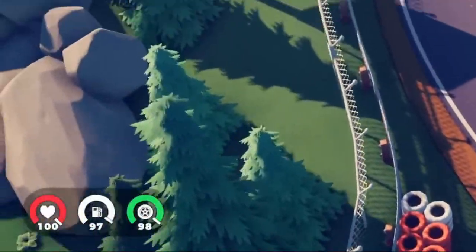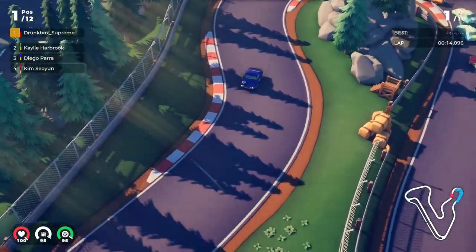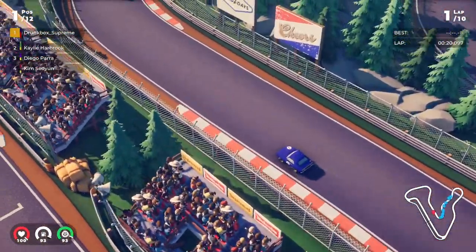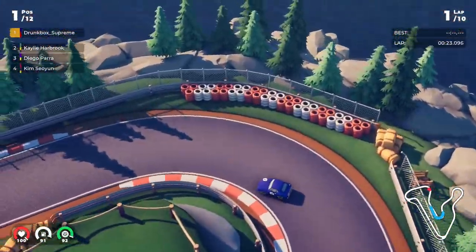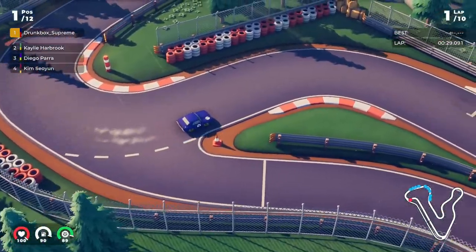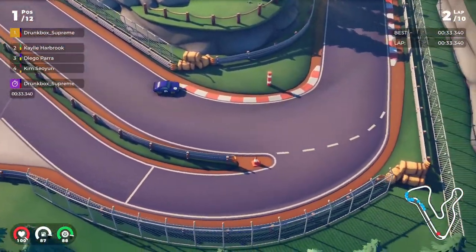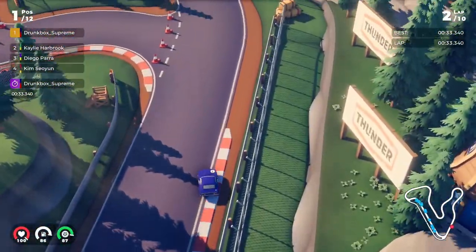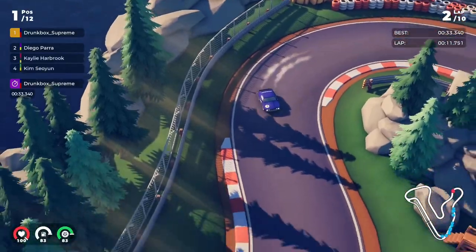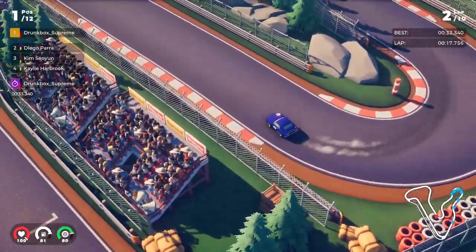If you look in the bottom left-hand corner, we've got a health meter, a gas gauge, and a tire wear indicator, so at some point in this race we'll have to pit. Going around corners, when you throw it and hammer the gas to shoot yourself out of the corner, it almost acts like an open differential — you get that single tire fire where you're burning out but not really going anywhere. I think it's to cope with newer players not spinning out as easily. In an actual race car, if you hammered the gas going around a corner, you'd spin out.